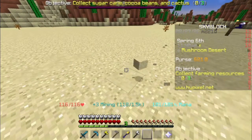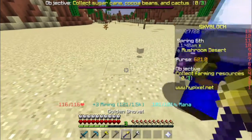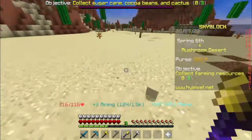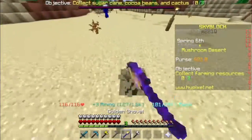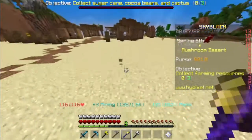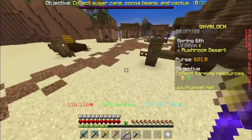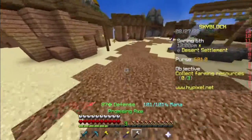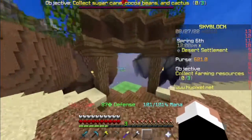With a normal fist it takes about two seconds per block, but with a gold shovel it's basically instant. You could literally get it so fast that you just run and all the blocks get broken. That's how you do mining.